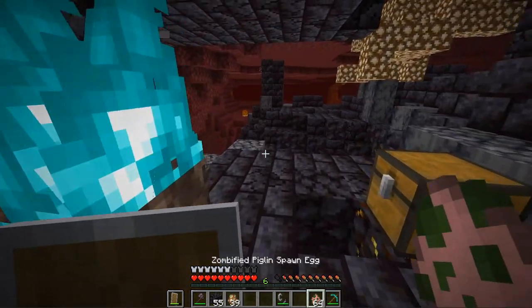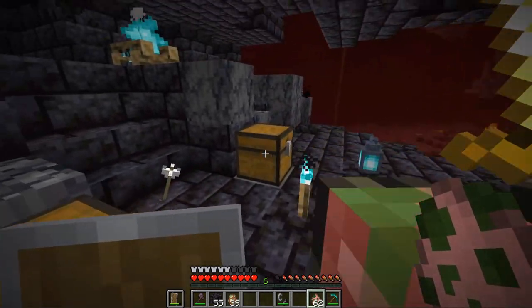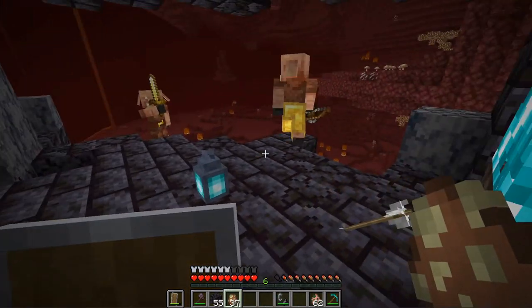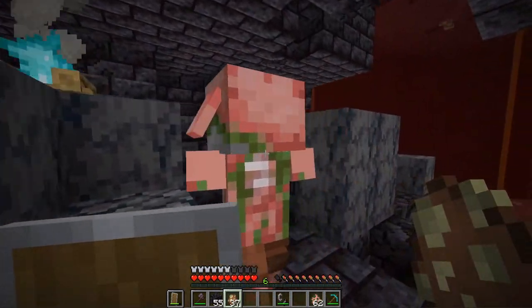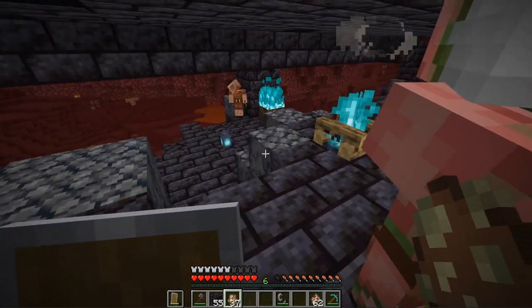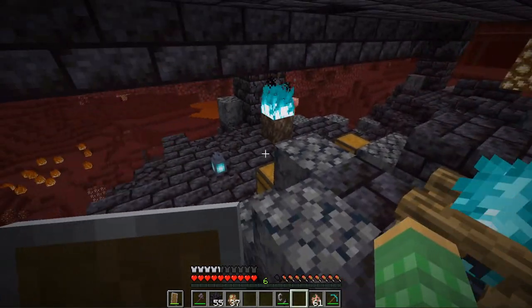You can also use soul sand with fire on top to make soul fire, which keeps them at bay until they de-aggro. As long as you don't hit them they should de-aggro. Piglins are also scared of zombified piglins, so if you have any of those around while opening chests, they'll keep the piglins away from you. If piglins are coming after you, you can hide behind a zombified piglin — they seem to do a better job at scaring them than soul fires.